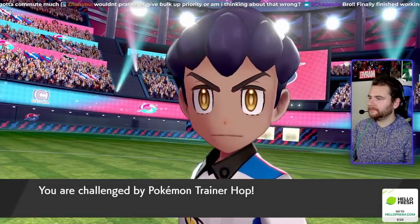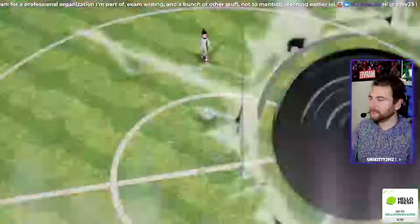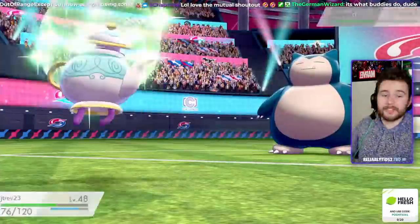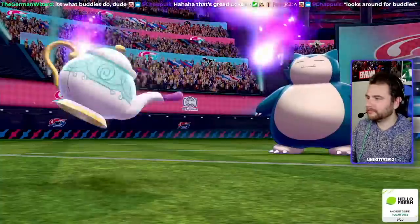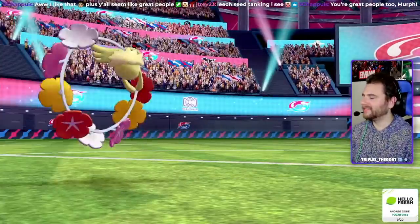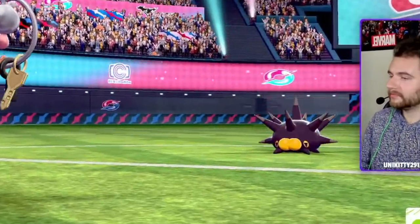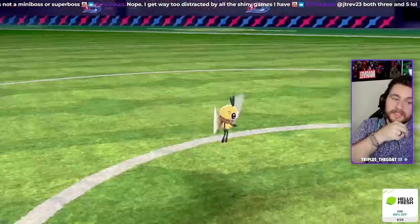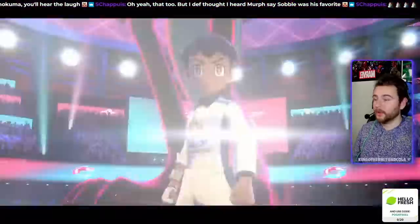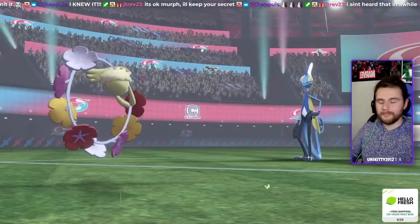Hop's battle took a lot longer than expected. He starts off with Dubwool, and we take it out with Polteageist thanks to a few Giga Drains, Strength Sap, and Burns. Unfortunately, by the time Dubwool goes down, we're at minus two defense already. He sends out Snorlax next, and we burn it and continuously weaken it with Strength Sap, but Hop uses a Full Restore to heal it and relieve Snorlax of his burn, so I decided to cut my losses and let it take down Polteageist with a crit Heavy Slam — that whole thing took like five minutes. I send in Comfey to take it out, and he sends out Pincurchin. Predicting a Poison Jab, I go into Klefki, then switch into Ribombee to take it down with Choice Specs Pollen Puff. He sends out Corviknight next, and we send in Klefki to set up a Reflect, then swap into Meltan to take it out with Thunderbolts. Out last is his Inteleon, and we send Klefki back in to set up a Light Screen. Once we get taken down to a critical Max Quake, we send in Comfey to Leech Seed it, and after a while, Inteleon goes down.